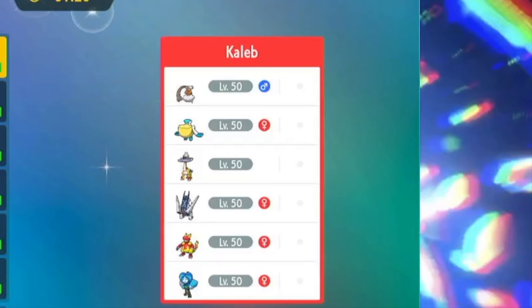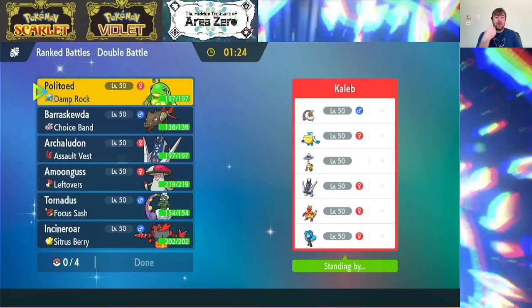My opponent here has another Rain team — Landorus, Pelipper, Raging Bolt, Archaladon, Magmar, and Ogrepawn. Magmar is interesting because Magmar does get access to Follow Me and with the Eviolite it might be a little spicy. Archaladon doesn't look bad. I can always go for Tailwind with Tornadus — I forgot I have Politoed instead of Pelipper. My opponent here has the Pelipper. That might be a little spooky.